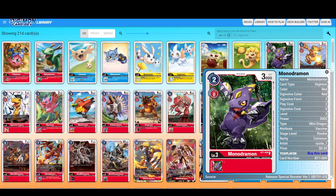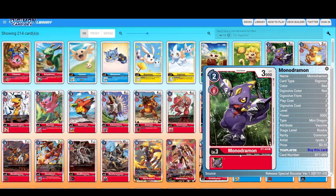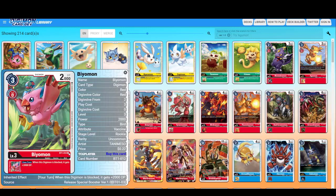First of all is the rarity stamp — C is for common, U is for uncommon, R is for rare, SR is for super rare, SEC is for secret. For parallel arts, we'll check it out as we go. Common cards do not have any visual indications — they're the same as uncommon. For example, we have Monodromon which is a common and Biomot which is an uncommon. There is no visual difference except for the rarity stamp.